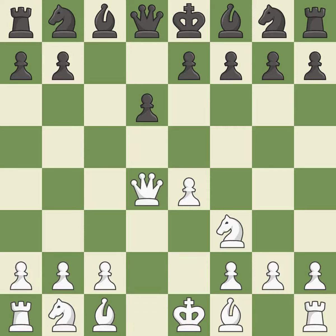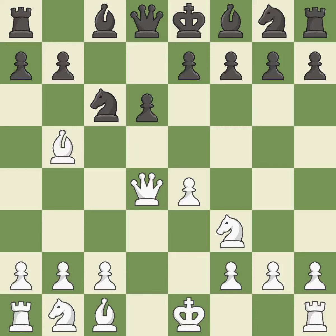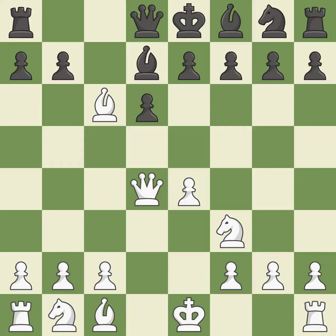Cxd4 gives black two central pawns versus one central pawn for white. Qxd4 recaptures the pawn and develops the queen to a center square. Nc6 develops the knight toward the center, attacks the queen on d4, and controls the e5 square. Bb5 develops the bishop and pins the c6 knight, stopping black from capturing the white queen. This threatens to win a queen.